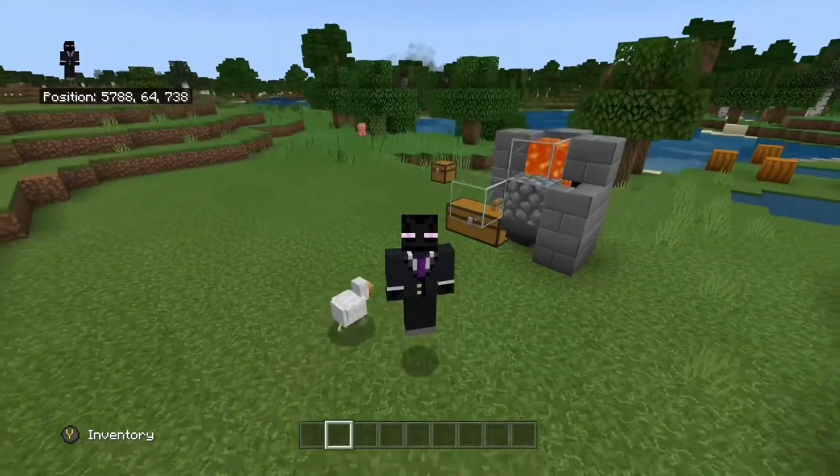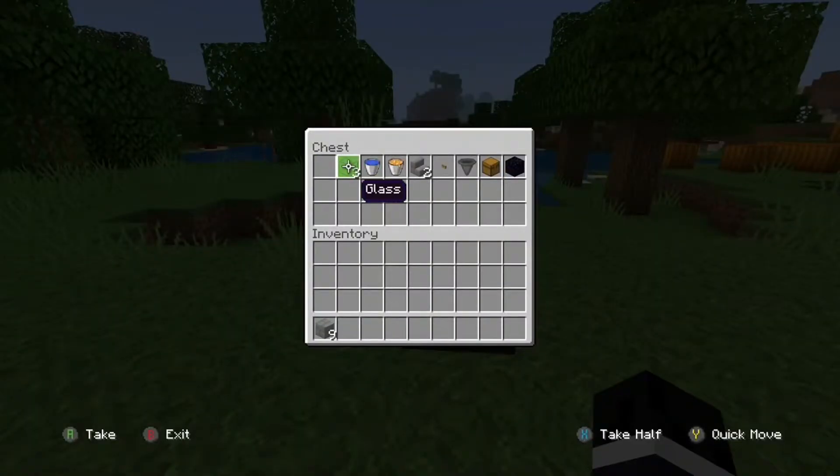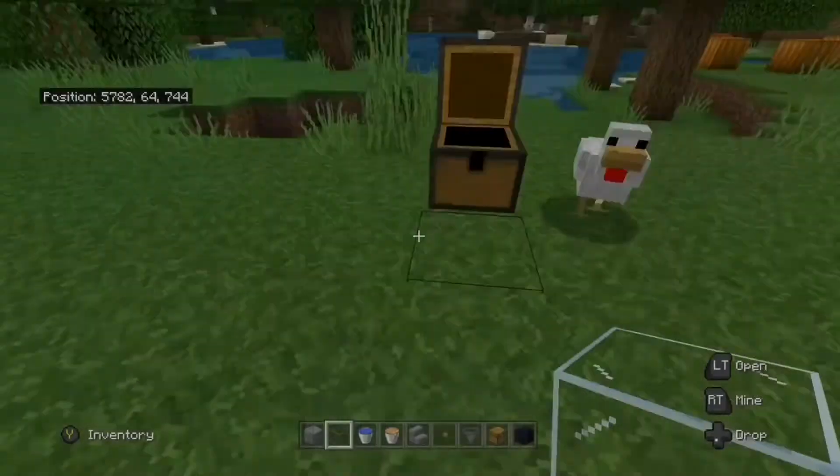If you need cobblestone, you have certainly come to the right place. So let's get into the materials. You're going to need 9 of any solid block, 3 pieces of glass, 1 water bucket, 1 lava bucket, 2 of any stairs, 1 button, 1 hopper, 1 or 2 chests, and a piece of obsidian.